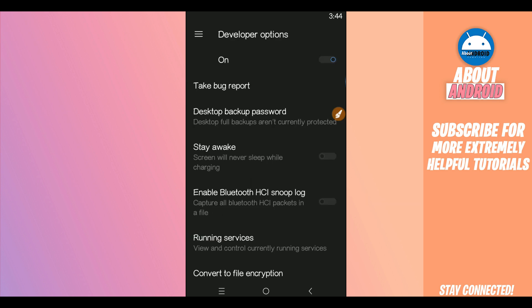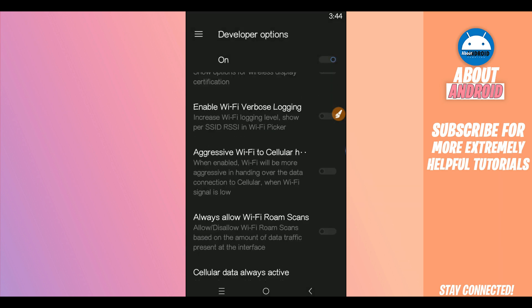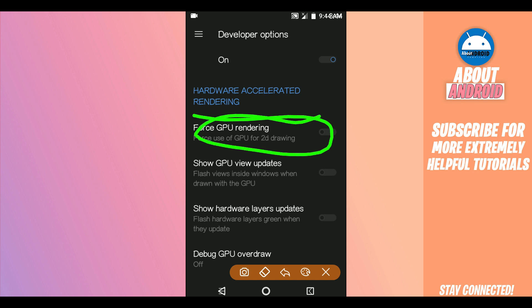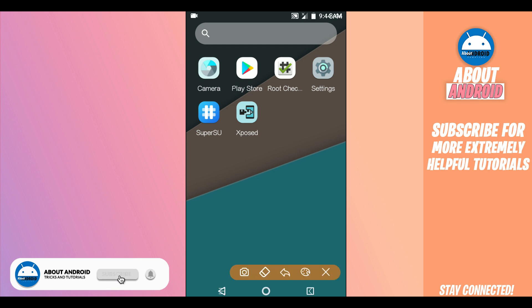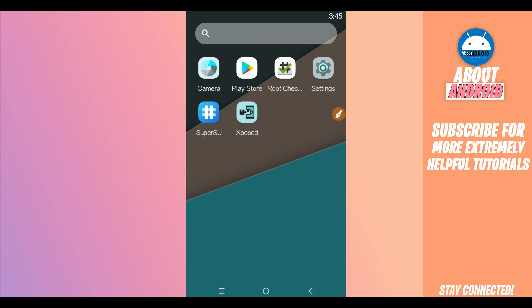Open the developer option — we need to enable USB Debugging Mode, available right over here. Enable it by clicking in the corner. Enable also 'Force GPU Rendering' by clicking right there. Root access is available on it, as well as superuser, exported installer, and Google Play Store — installed and working perfectly. You can install your games like Free Fire, PUBG, or any kind of game you want to play with this premium room.